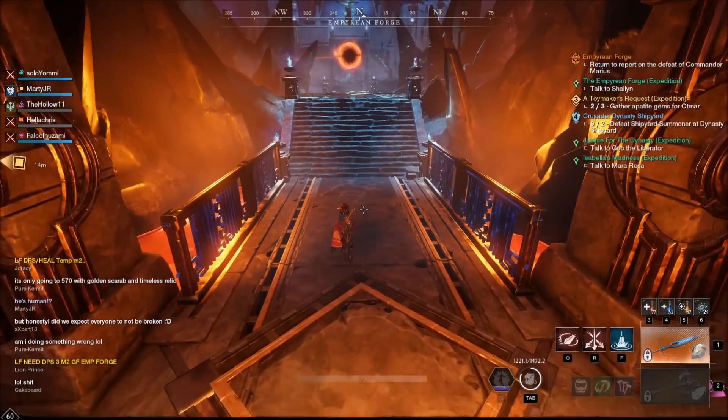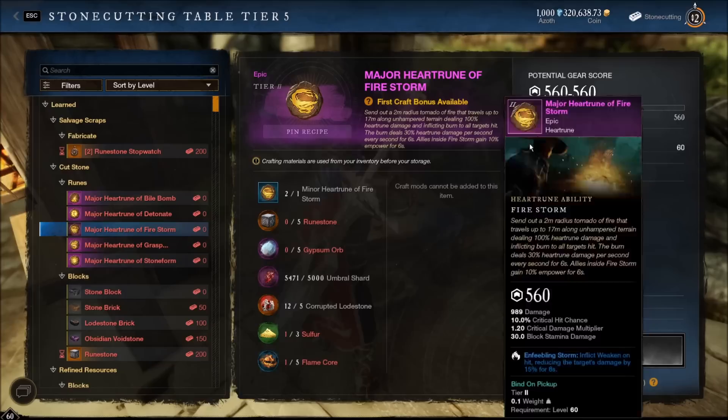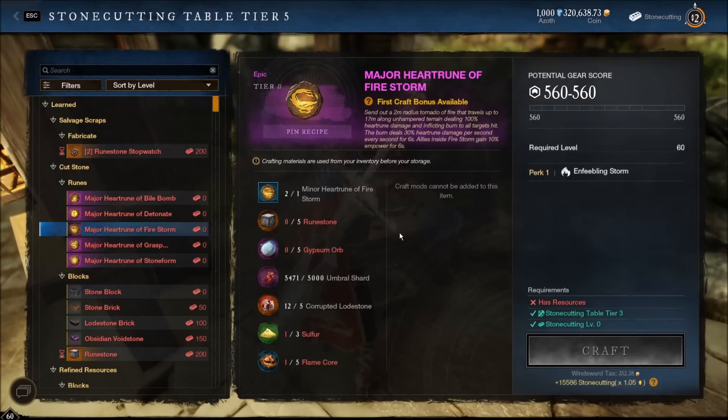The third perk is chain fire - that's not the best because we can't put an ice gem in there because of chain fire. But that blunderbuss is going to be a ton of fun. There's a new heart rune from the Empyrean Forge - the heart rune of firestorm. When I first saw it on the Season 1 teaser it didn't look that good. Allies inside firestorm gain 10 empower for six seconds - anyone the tornado hits gets an empower. Most variants also inflict a burn for 30 heart rune damage per second for six seconds. I really don't like using detonate when far cast DPSing - having to get up close is not only inconvenient but dangerous since I play five con most of the time.